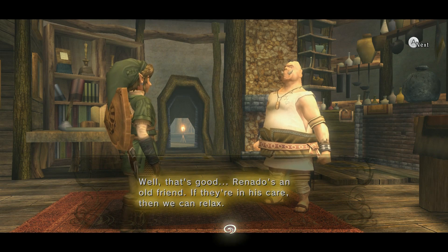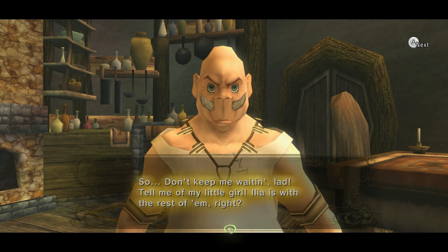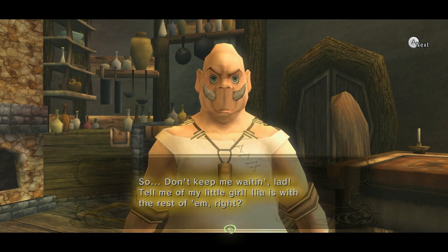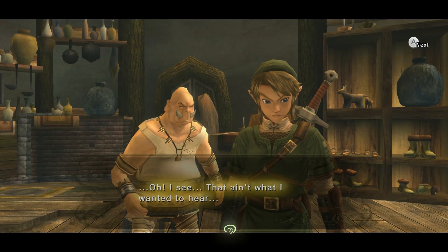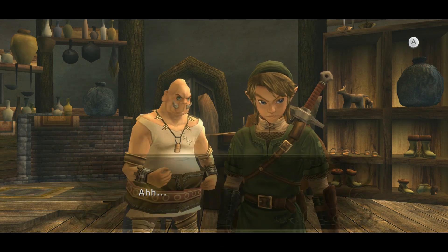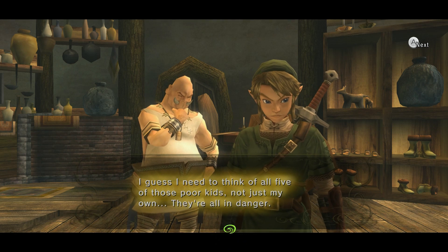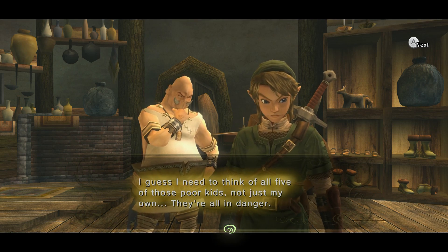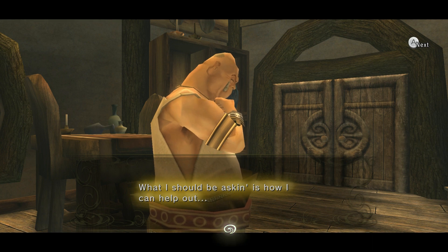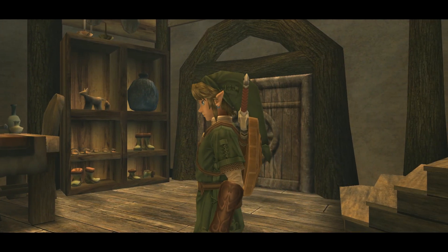Don't keep me waiting lad — tell me, is Ilia with you? Is she — oh, I see, that ain't what I wanted to hear. I guess I need to think of all five of those poor kids and not just my own little girl. They're all in danger. What I should be asking is — how can I help out? He's deep in thought, like 'how am I supposed to respond to this?' And Link's just like 'why him, why?'